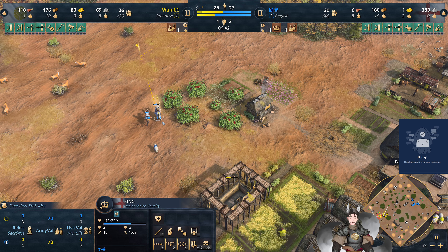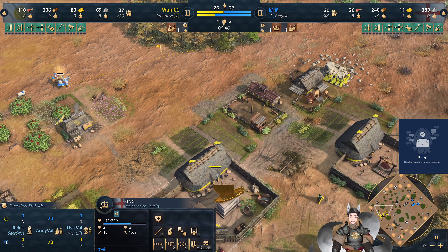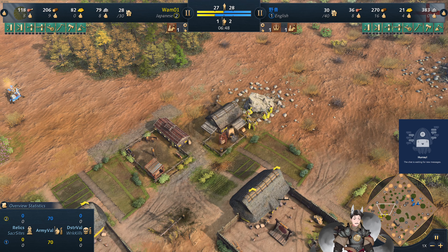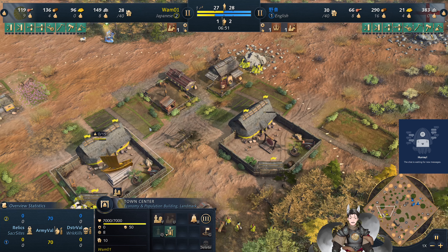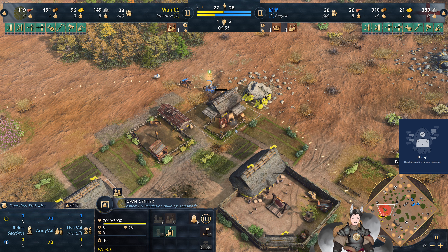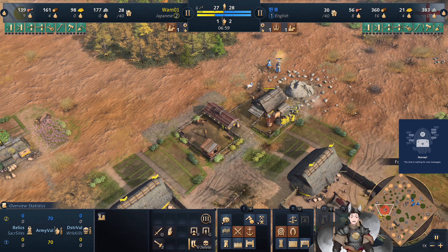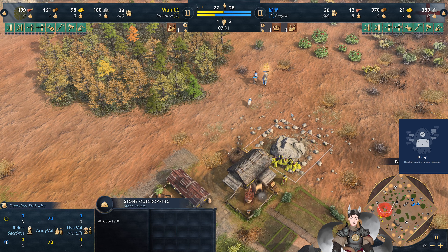The arrowheads are hitting the king, but the king can of course heal himself up, no problem. The Japanese player has actually collected quite a bit of stone and may be eyeing for a Daimyo Manor or two. This may be ultra-turtle Japanese — does that make it Teenage Mutant Ninja Turtles? No, that's definitely Western, not Eastern.